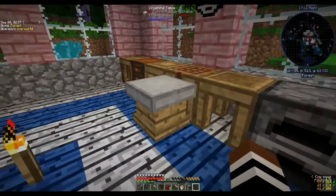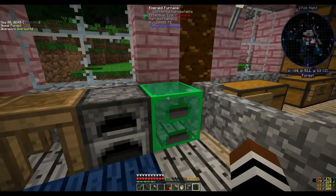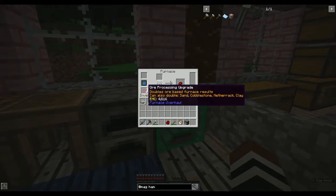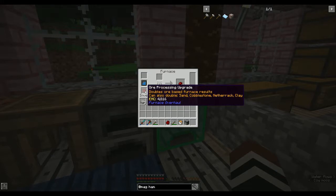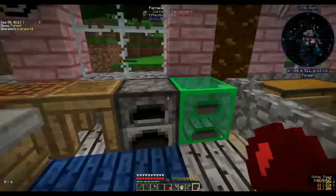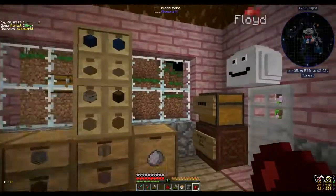I made a crushing table so I can make a bucket. I made some furnaces and got up to an emerald furnace. These furnaces are quite good - they can be powered, and we haven't got any power yet but that's what we're working on today. You can give them upgrades - I gave it an 'all processing' upgrade to double output and an efficiency upgrade to double the burn time.